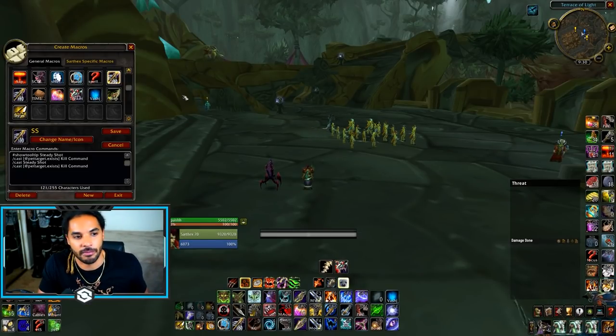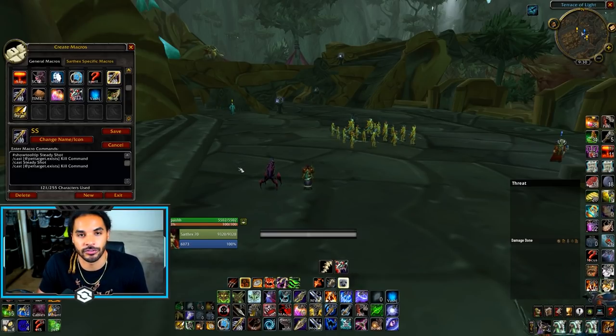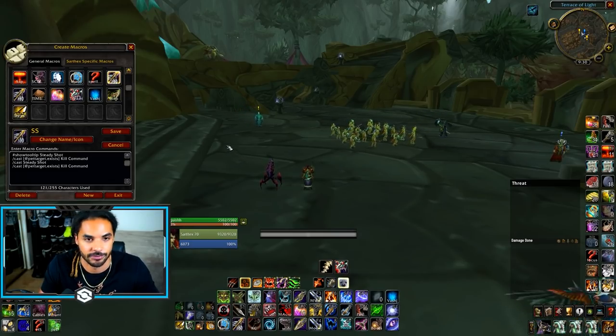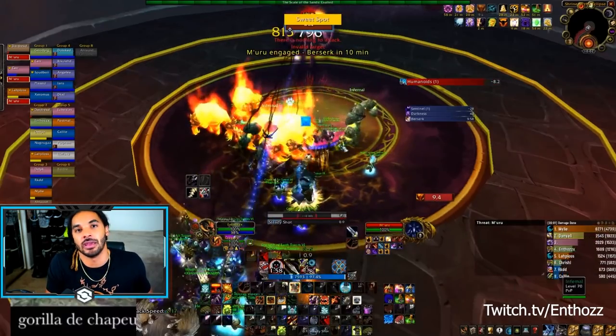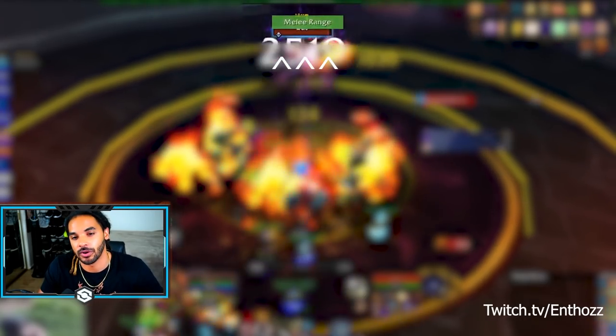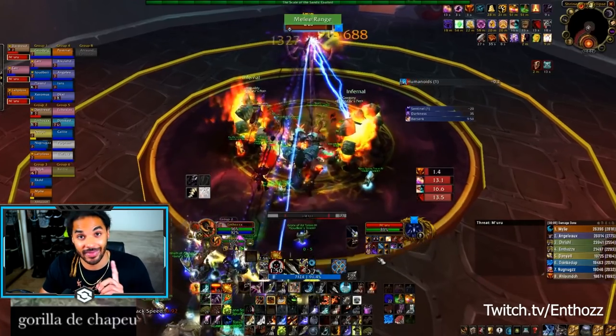The next macro is obviously my Steady Shot macro — it's just a Steady Shot macro with Kill Command on it. You don't even technically need a macro for Steady Shot. Then there's also an auto shot macro so you can make sure you're pressing auto after moving and getting back into the normal rotation. The last thing for setup is to have some sort of range checker — there are a few different WeakAuras you can use.